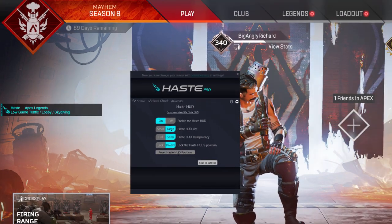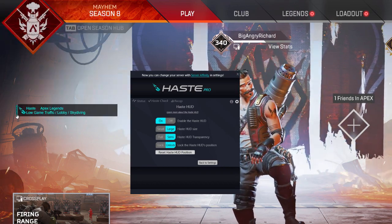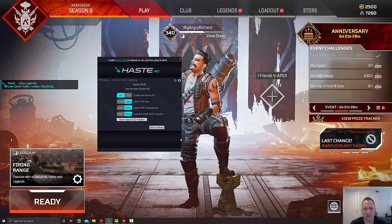If the HUD gets lost you can always click the reset Haste HUD position button — that will pop it up in the upper left corner so you can find it and move it where you like. That's pretty much the entirety of how to use the Haste HUD.